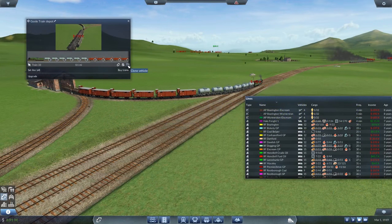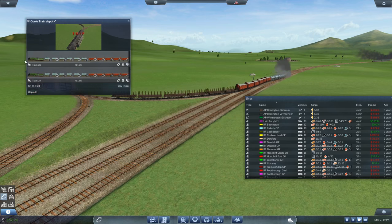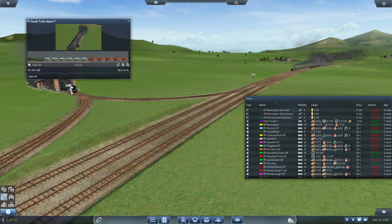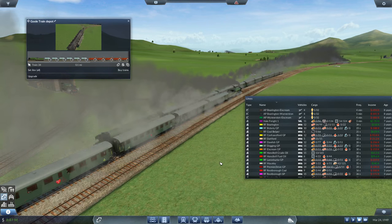Let's buy the next train — we can afford it. There we go, onto Halo Freight 1, off we go. This is just kind of rinse and repeat until we get loads of trains on this line. Look at all the trains flying around now!